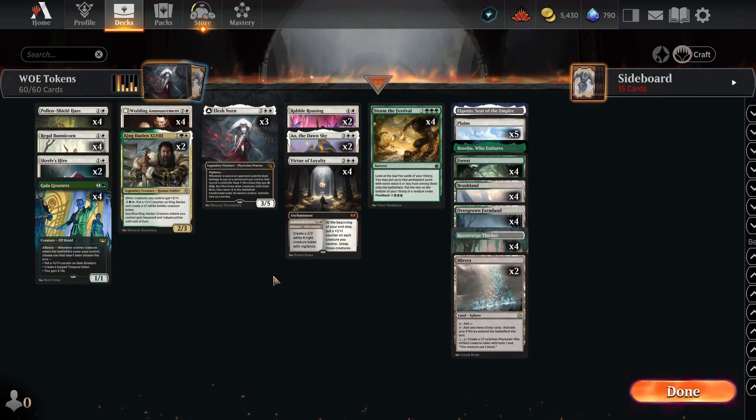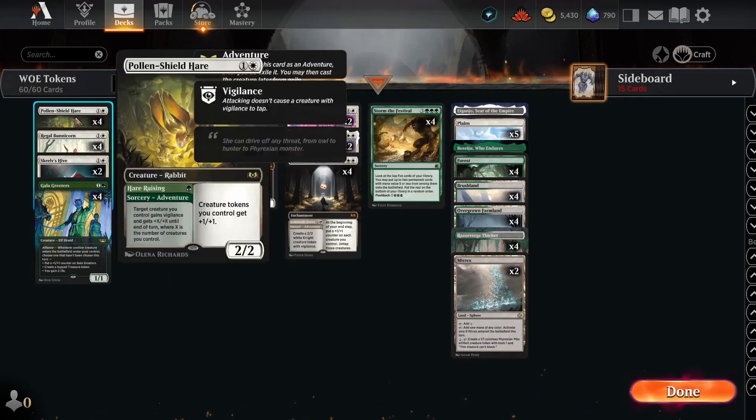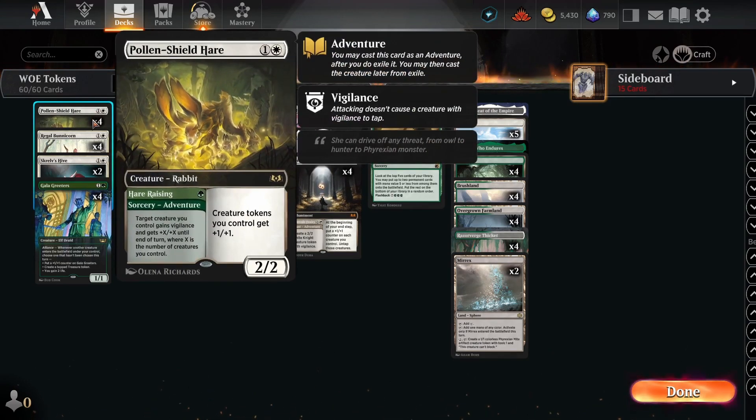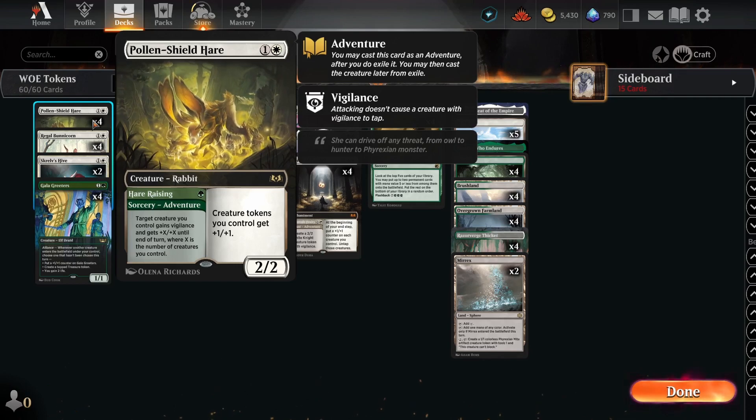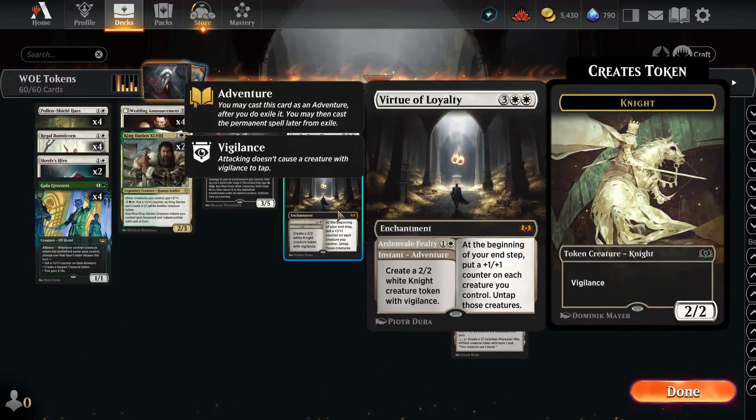Hello everybody, welcome and welcome back. Today we're going to be playing on the best-of-one Standard ranked ladder with a Selesnya tokens deck. We're going to be taking advantage of some of the new powerful token-themed cards from Wilds of Eldraine, like the Pollen Shield Hare, the Regal Bunicorn, and the Virtue of Loyalty.